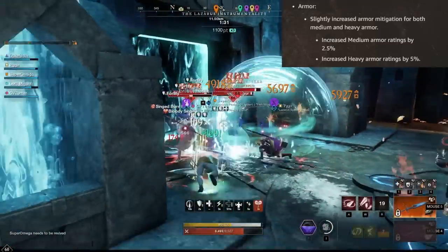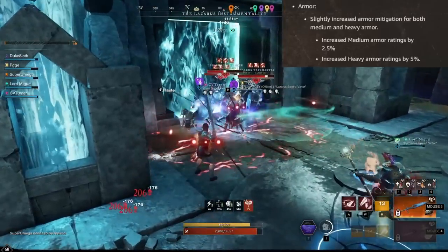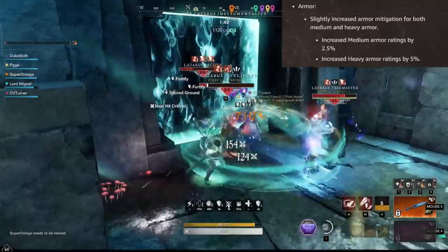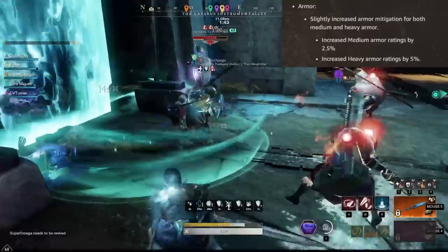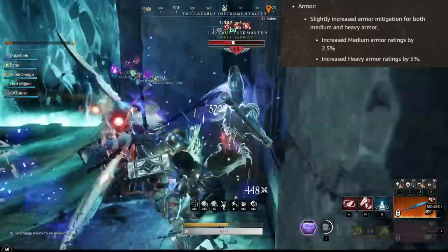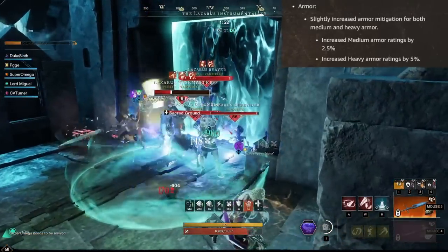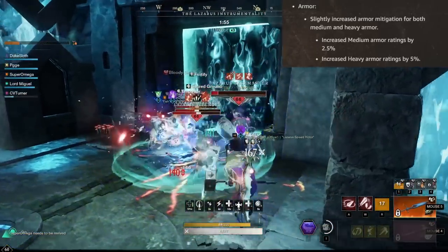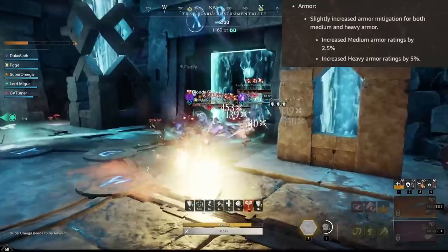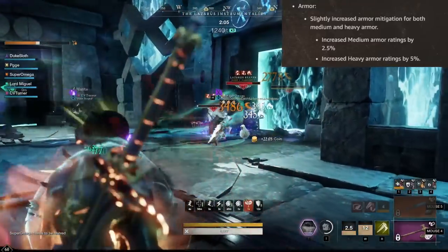We have a very interesting shift when it comes to armor: slightly increased armor mitigation for both medium and heavy armor. In medium armor, the ratings are increased by 2.5%, and in heavy armor by 5%. I very recently posted a question about if there will be any adjustments to the armor gap between medium and heavy, because it's very close. This change can kind of take care of that, at least to some degree.